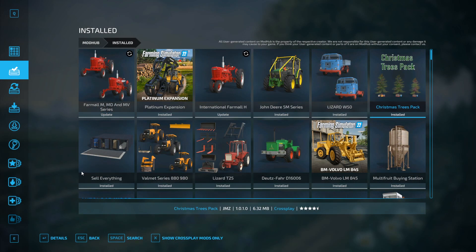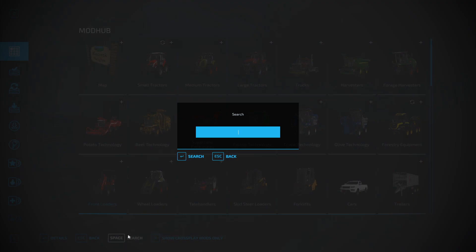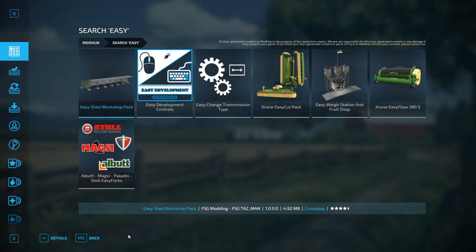We have to go into the main menu and look for downloadable content on Mod Hub. The first thing we have to do is type in the search — I just type 'easy', press return, and there we go: Easy Development Controls. We select it, download it, and install it.